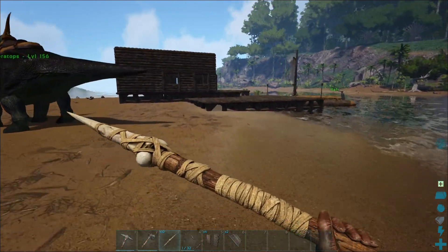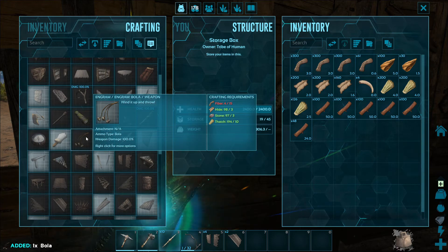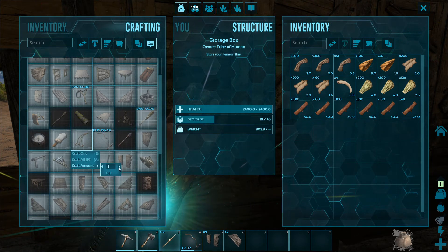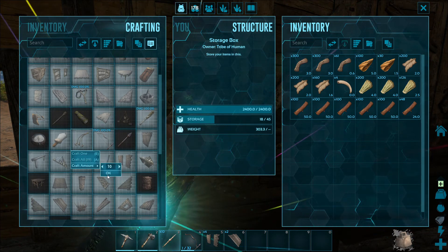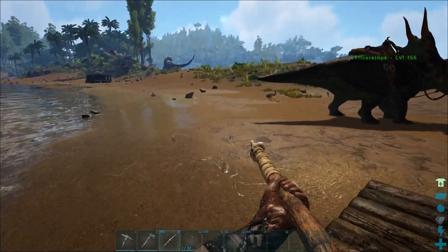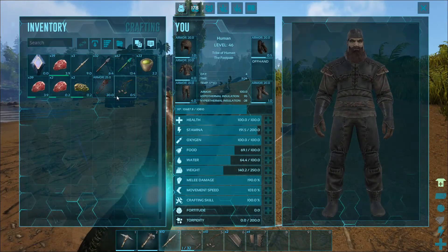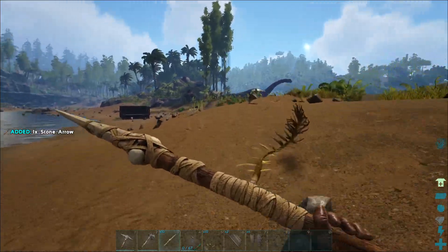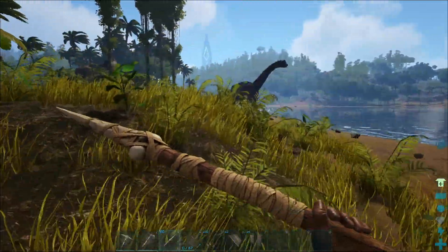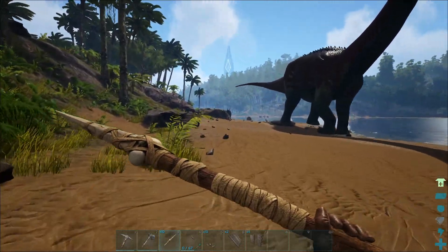We are quite slow compared to some of the dinosaurs I chase around. We need bolas - I need about 10 of them. Fiber is not a problem. How many bolas can we make? We can make 19 - well we don't need 19, we'll make 10. Let's go get us a pteranodon! We need the tranq arrows for our bow. If we get lucky like we did with the trike and find a high level pteranodon that'll be great.